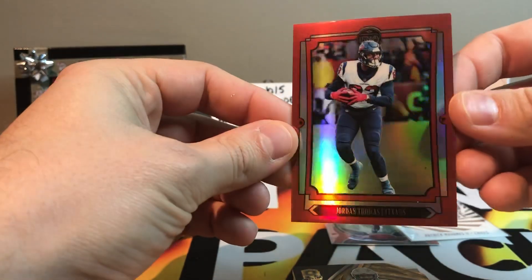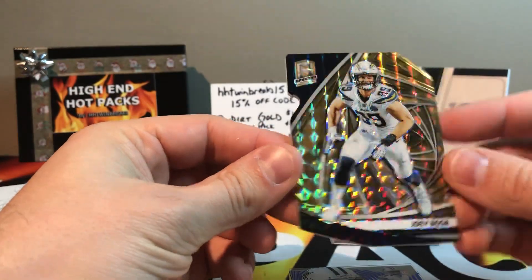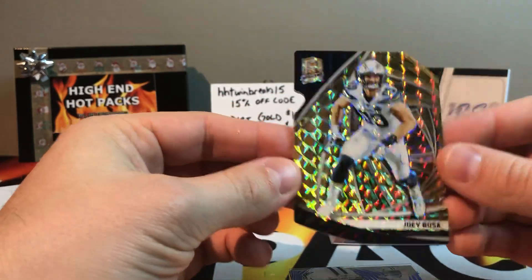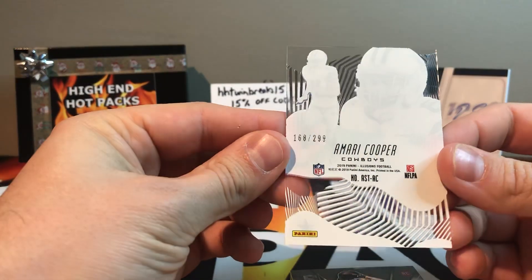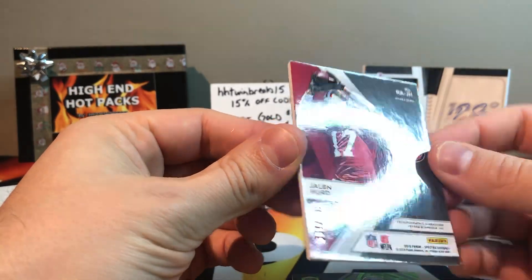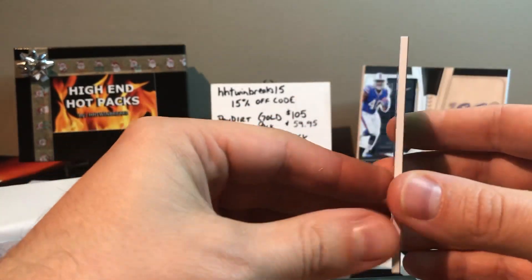Got a Jordan Thomas from the Texans — I think this is bronze, 7 out of 100. Got a Spectra in here — Joey Bosa, 6 of 10! Man, look at that, super short print, 6 of 10 Bosa — thing is nasty. Got an Astounding Amari Cooper, 168 out of 299. Jalen Hurts rookie auto, 180 out of 199. Another Spectra — DeShaun Watson green scope, 19 out of 35 — that's awesome!